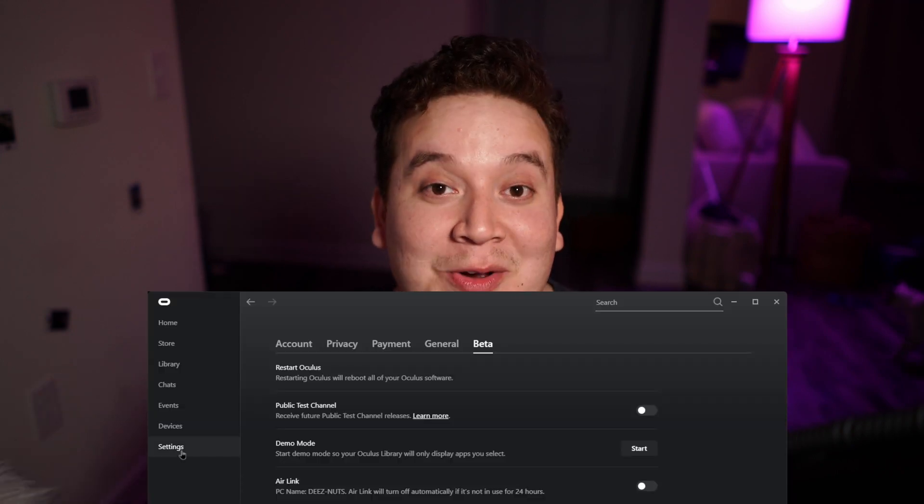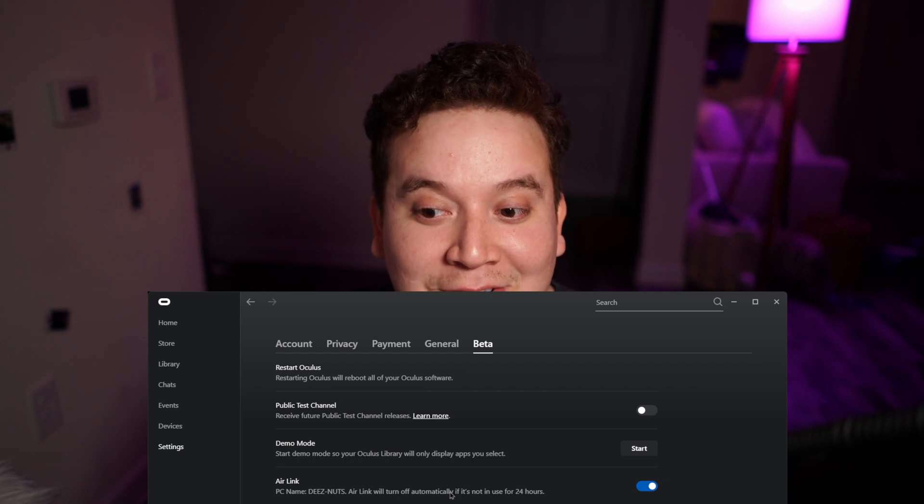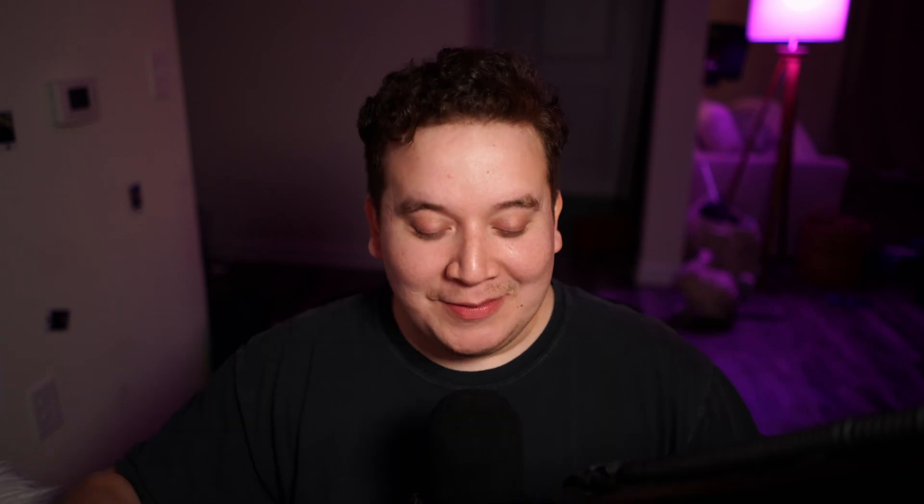One of the big annoyances for everyday use is that if you go a day without using Air Link, you have to go into the Oculus app on your PC, go to the Settings beta tab, and enable Air Link there. It will automatically turn off if it's not in use for 24 hours. You're going to have to do this every single time unless you play every day. It's just too many little steps to get it to connect.